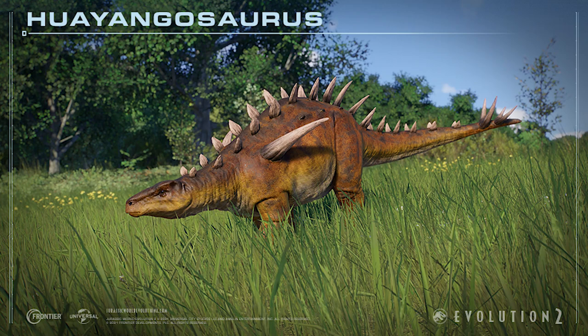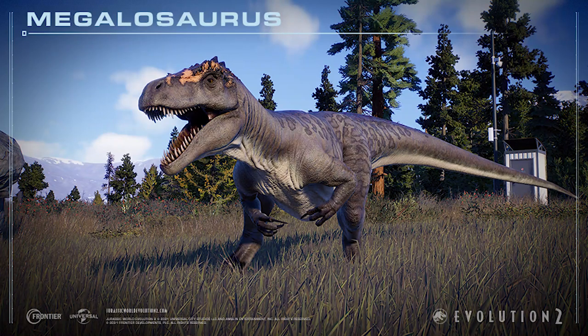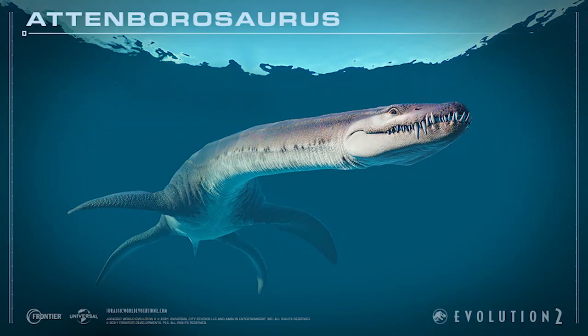Introducing Wuerhosaurus, a Stegosaurus family member found in China; Pachyrhinosaurus, seen in the Walking with Dinosaurs movie; Megalosaurus, one of the first dinosaurs to be discovered; Gasparinisaura, another dinosaur with an upright cranial crest; and Attenborosaurus, similar to Plesiosaurus and named after famous natural historian Sir David Attenborough.